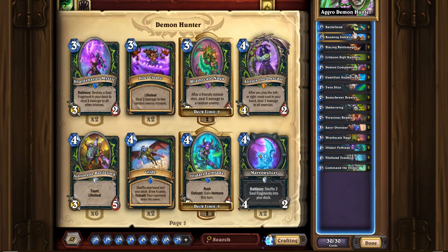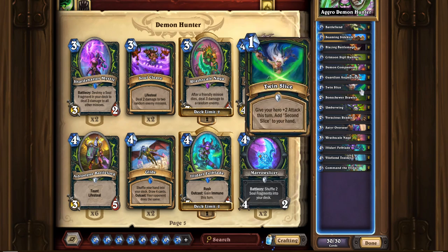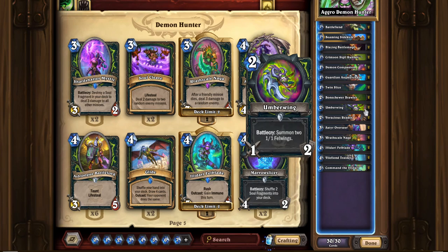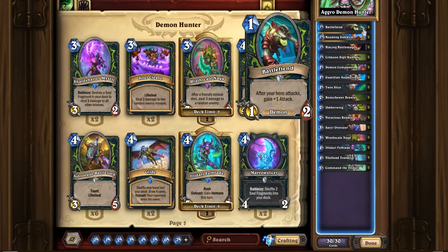So let's talk about the other cards. Battlefiend — 1 mana 1/2. After your hero attacks, gain plus 1 attack. It's okay. I don't think it's actually that insane anymore ever since it got nerfed from 2 attack, 2 health to 1 attack. You'll be able to attack pretty easily with Twin Slice, Umberwing, and just your hero power, which you'll weave in naturally. So it's decent enough to put in the deck.